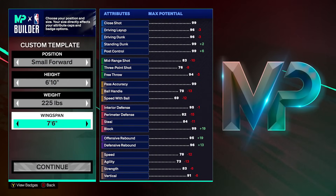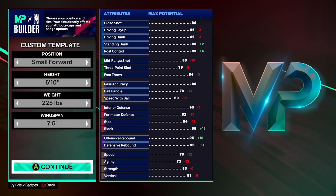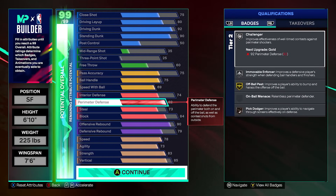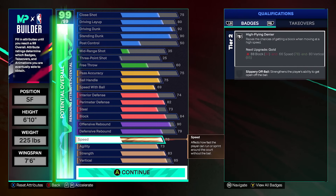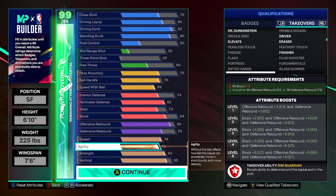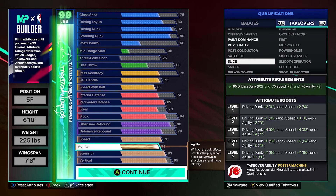It's 6'10" with a 7'6" wingspan, which is max, and then 225 on the weight, which is only enough for 83 strength, but it keeps it low enough on the weight to have 82 perimeter defense. So with the 82 perimeter, obviously we have the silver challenger, the silver movable enforcer, stuff like that. It can't get on-ball minutes because it's 6'10", which does suck. However, I was absolutely impressed with the way this is playing on-ball defense. Combining 78 speed with 70-plus agility — and the reason I want to say 70-plus agility is the fact that at 6'10", we're still getting the slice takeover, which is huge, giving driving dunk, speed, and agility buff and all that stuff.